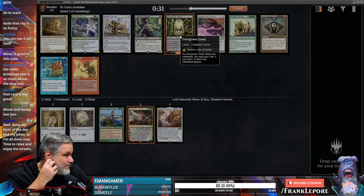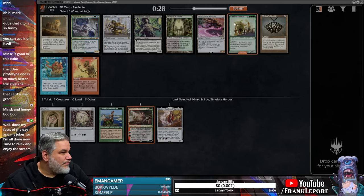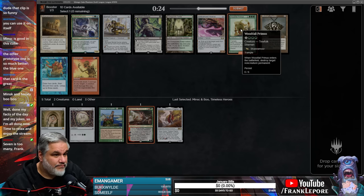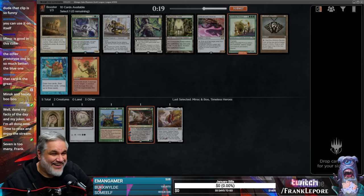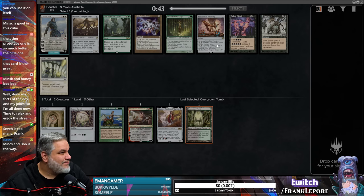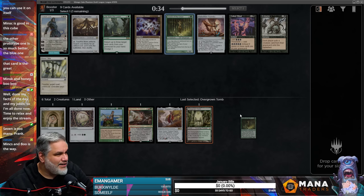Overgrown Tomb. Woodfall Primus — also a fine gentleman. I think I'm just gonna take Overgrown Tomb for the Goloses, and we kind of want a little bit of red here. Oracle of Mul Daya — you're pretty good. Retrofitter Foundry — I assume there's an Urza's Saga in the cube, that's one of the best reasons to have that card.